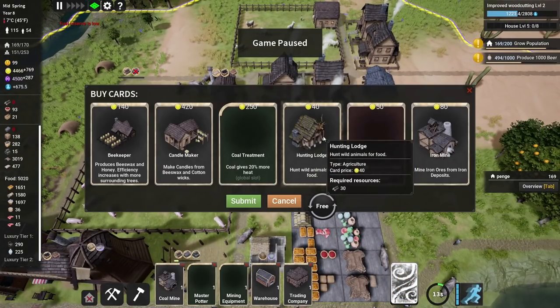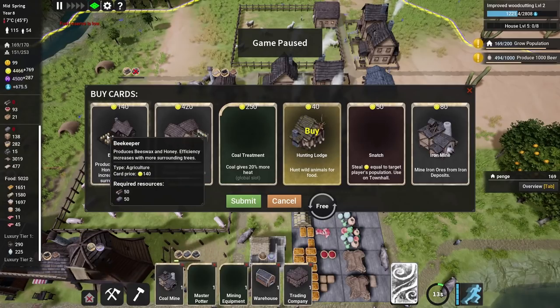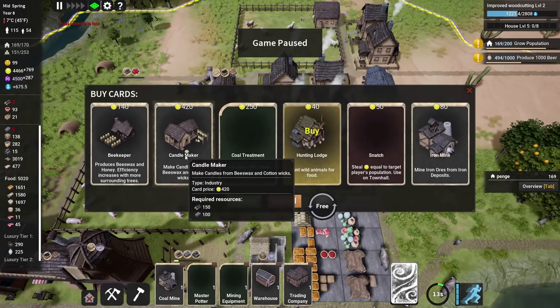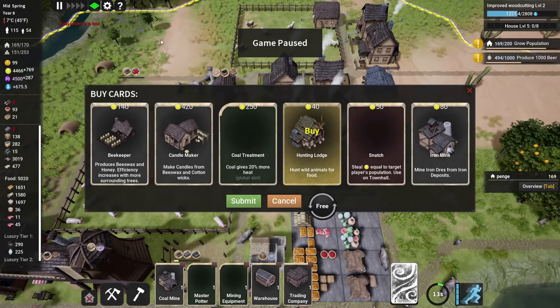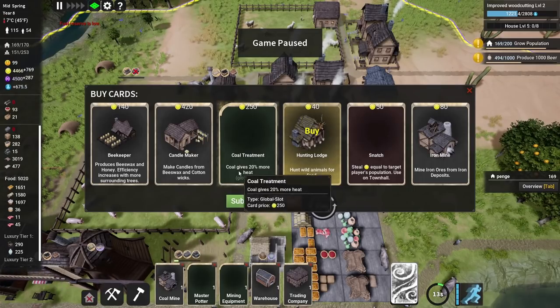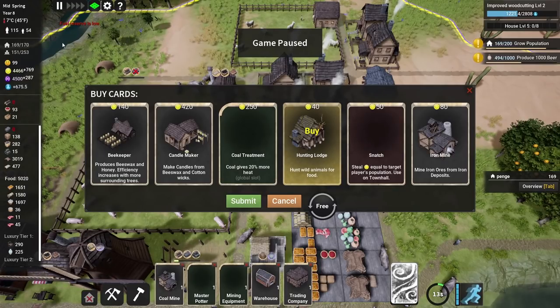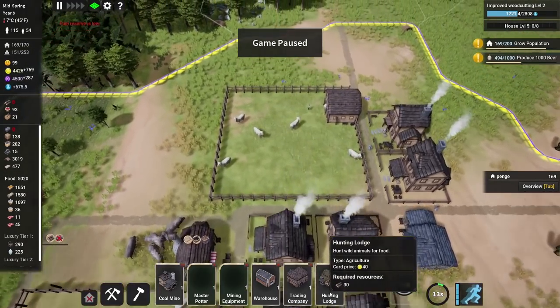We can get ourselves a hunting lodge. Absolutely — we will take one of those. I'd like to get the beekeeper and the candle maker in because they could be quite good, but the candle maker requires cotton and we don't have access to cotton right now. We might also want to go and grab some coal — there is some coal not too far away. We're burning through all our wood to keep everybody warm over winter, so it'd be quite handy if we could get some proper coal from a mountain.